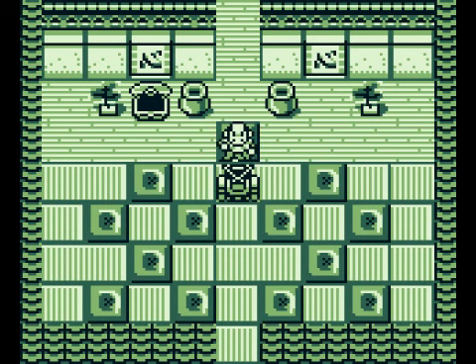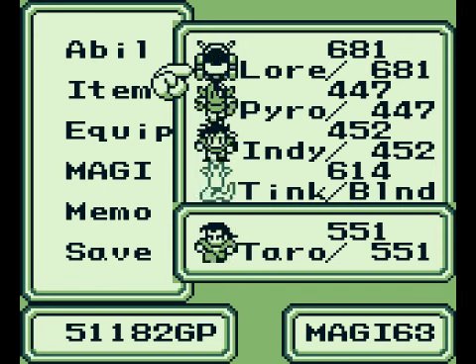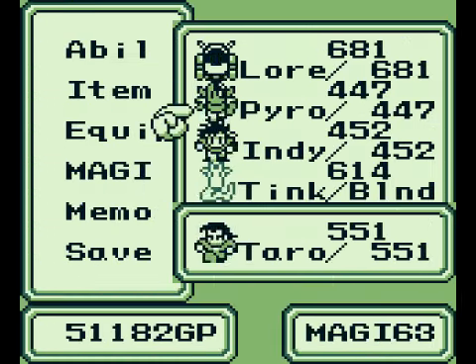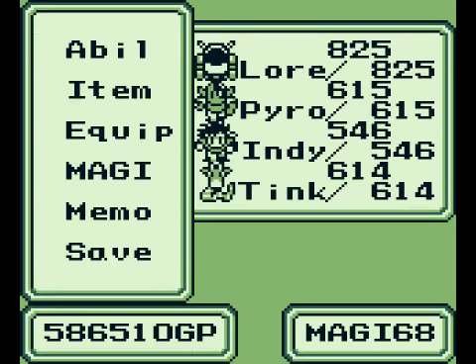Actually, I had a save state here from before I fought this boss, but I wanted to take a moment just to show you how much of an impact the Nasty Dungeon had on my party here. See, Lore there has got less than 700 HP, mid 400s for my Human and Mutant there.